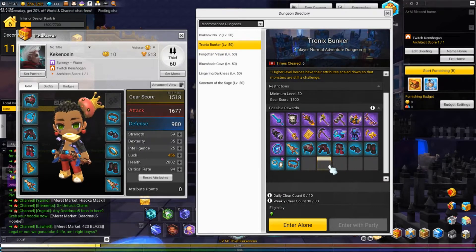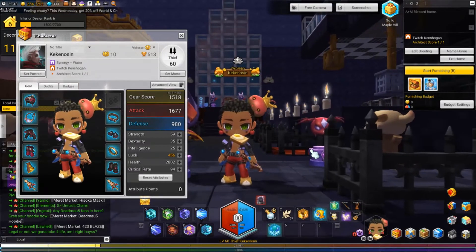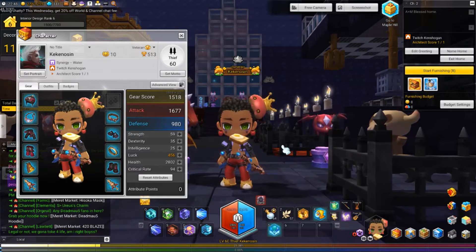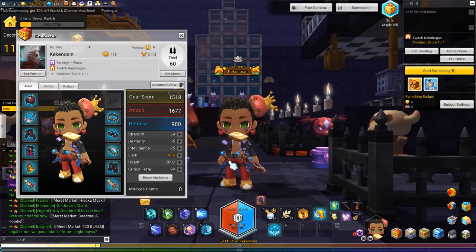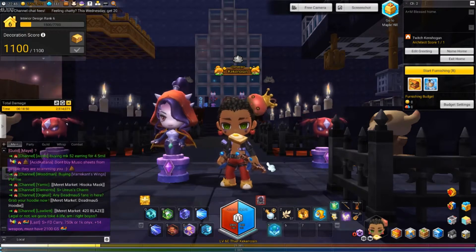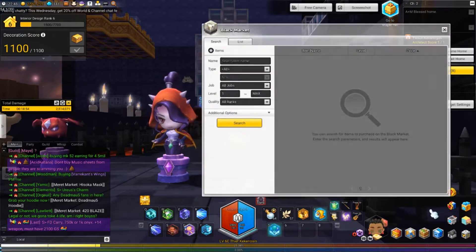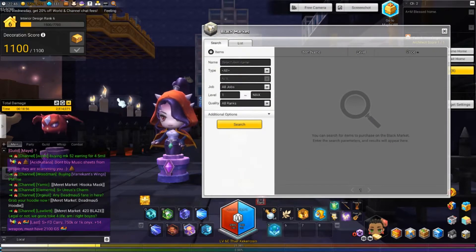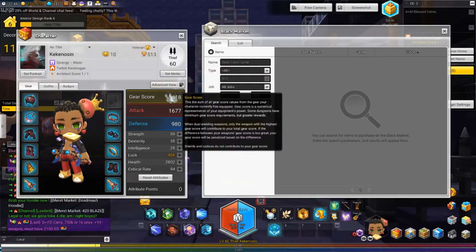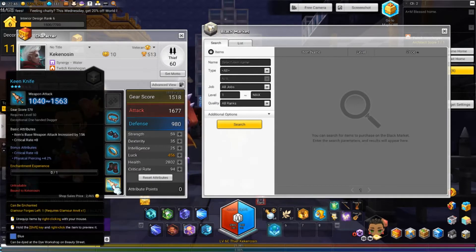Now step two is a little bit of a secret, but a lot of people probably know by now. In MapleStory 2, you're able to wear any weapon equipped in the game — it doesn't matter what class you are. How does that help us? Well, let me show you. Right now my gear score is 1518 and I'm wearing two daggers because I'm a thief.